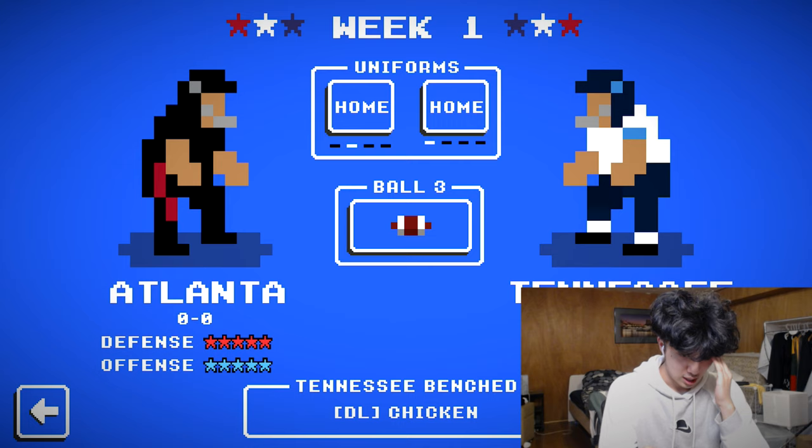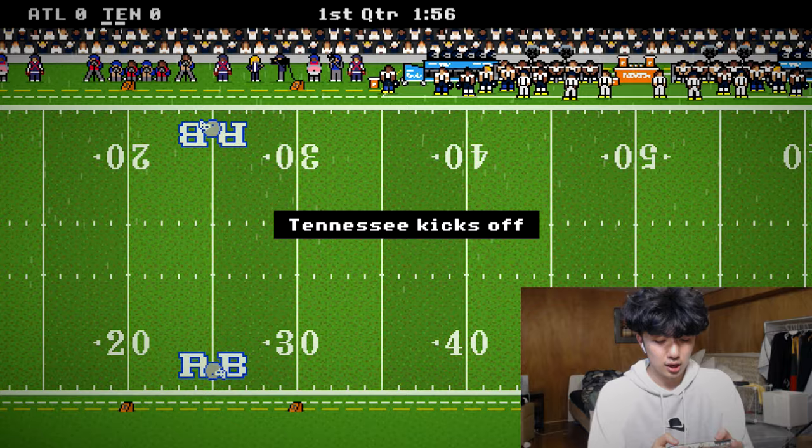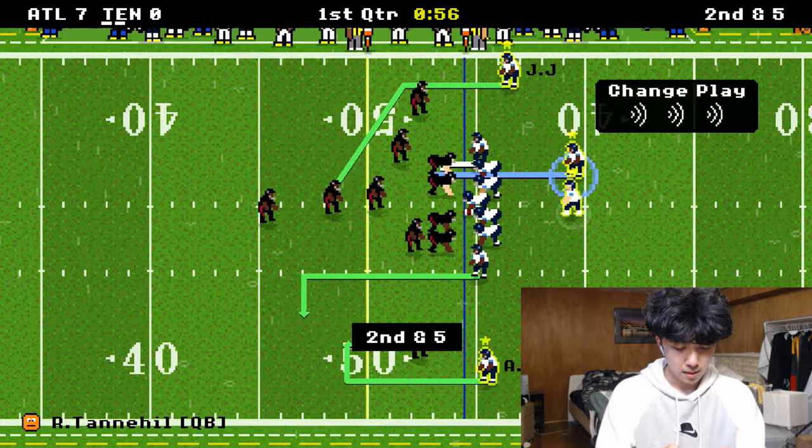We are playing Atlanta — Julio's former team. They are somehow five-star, which isn't the greatest representation of real life, but at least it's better than Matt. Atlanta starts first. The defense is the big question mark for this team — everybody is doubting their defense, and of course they score on the first possession.